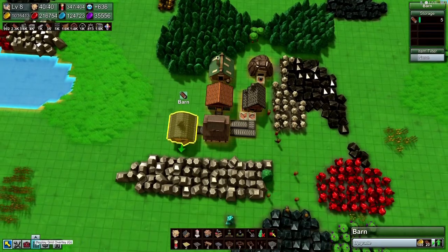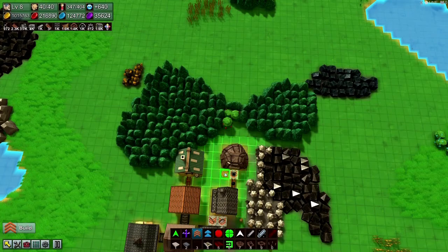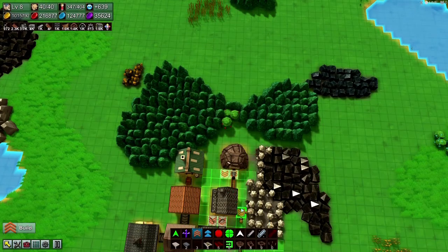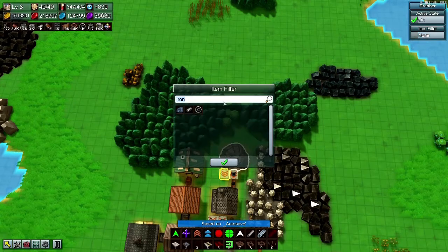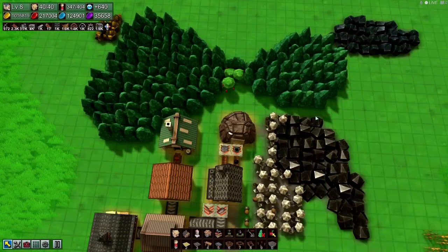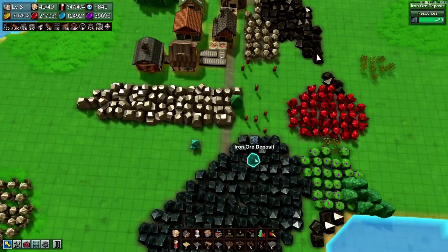Look at that — already getting some. All right, while we're getting more, let's go ahead and do iron now. Oops, didn't select it — there it is. Iron ore is our weak spot right now.